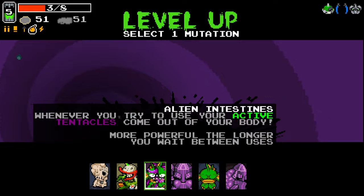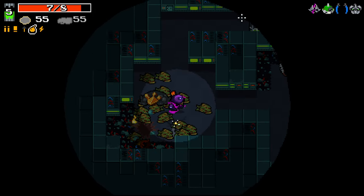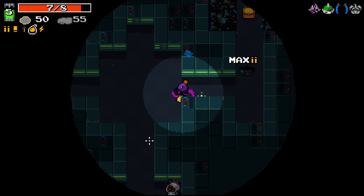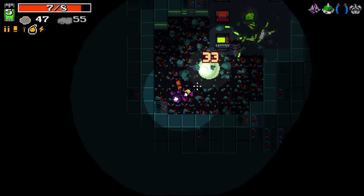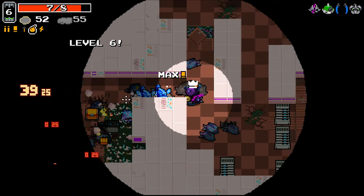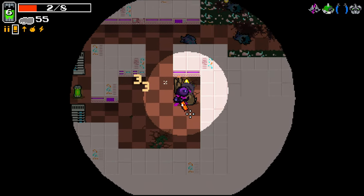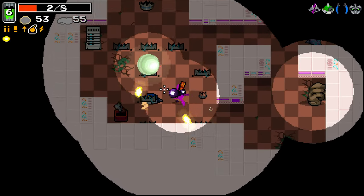We'll take alien intestines again, knowing that it's a bit dangerous, but being aware of its danger and working alongside it. We've got an inverted portal in here, which I wasn't expecting to see but always happy to see. Health is getting a little bit risky. Bouncer on this bad boy? Yeah, bouncer on this seems pretty good.